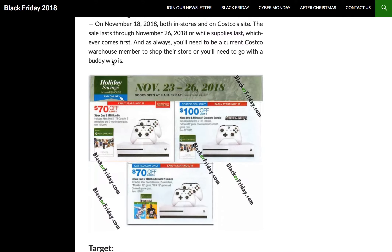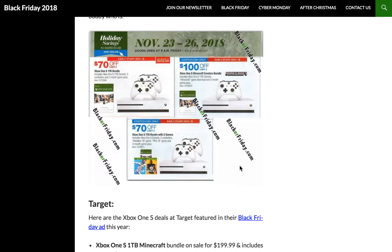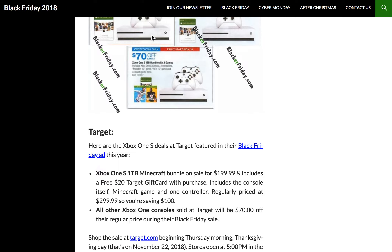Costco has a few different offers here. They're just showing us what the dollar-off amount is on each specific bundle. So to see the price, you'll have to go to Costco.com or your store to see the sale price, and then you'll get that discount applied. It seems like each deal has a limit of two, so you can't buy 20 of these — only two is the max per deal.